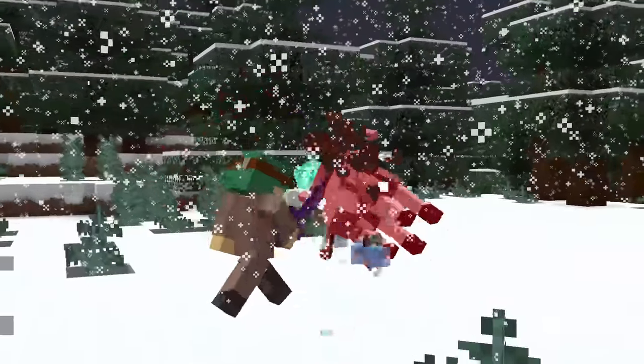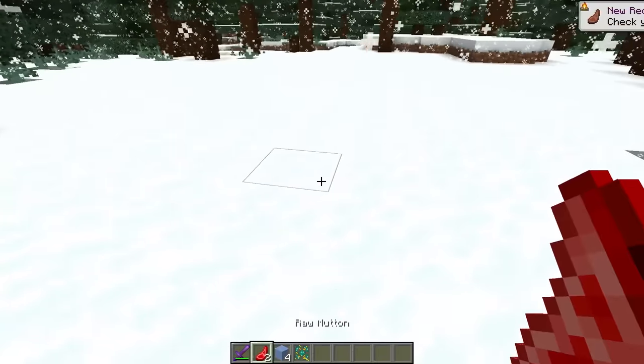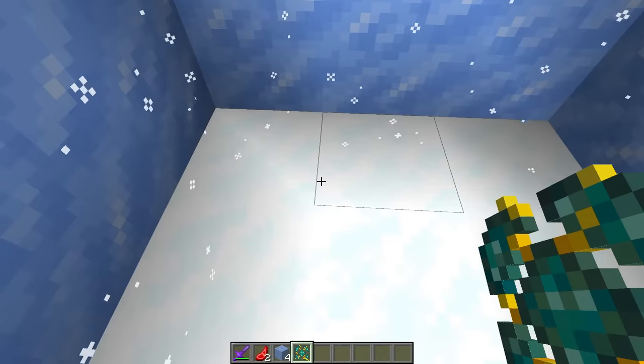Defeat this frosty foe and you'll gain a wall generator! Which is perfect for quick shelter construction!